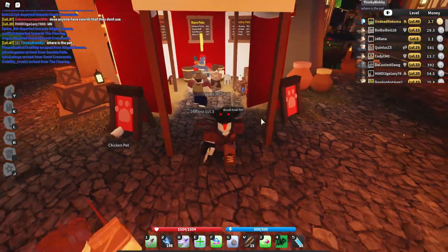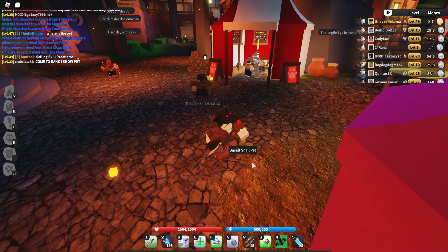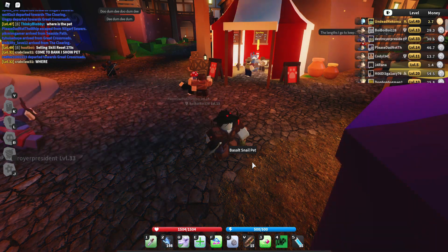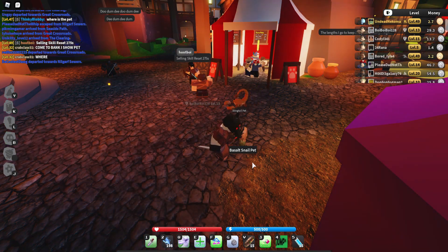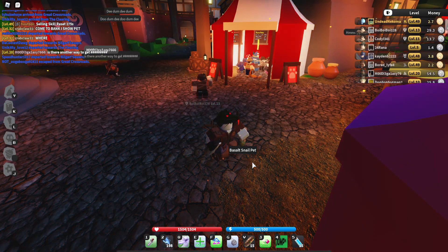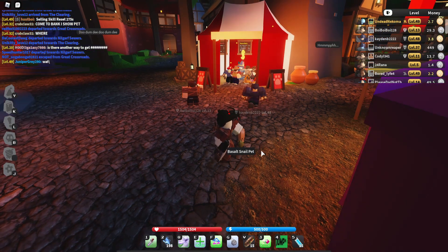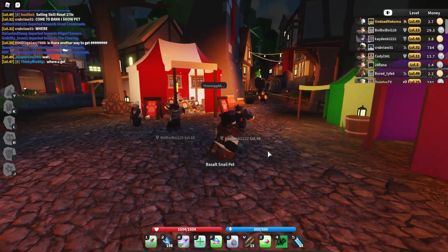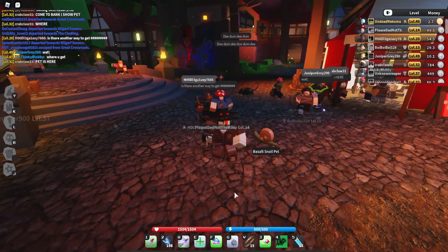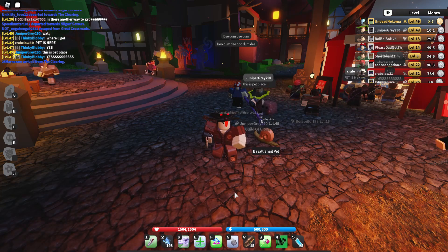What a pet does in this game is whenever you get drops from an enemy — say you're fighting Spider Queen and loot shoots out — your pet will go and pick up all your drops for you. Now for my honest opinion on the pets: I think the lighting already looks beautiful — look at it, it actually looks like nighttime now. But more on that later.